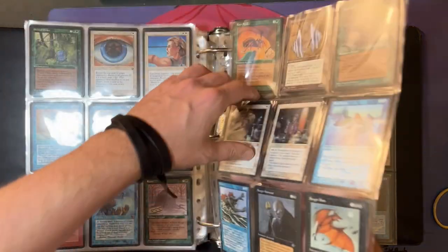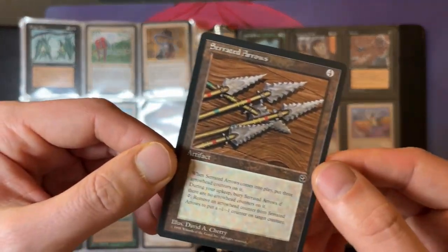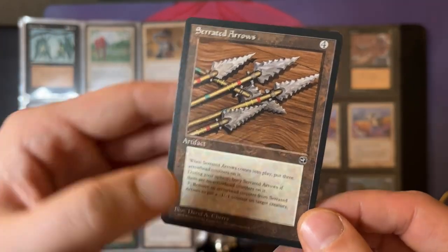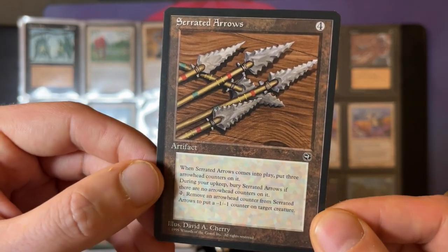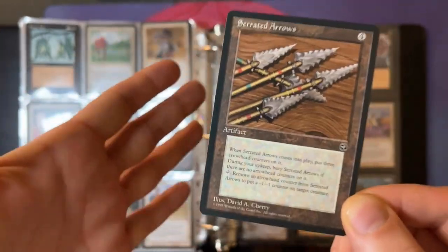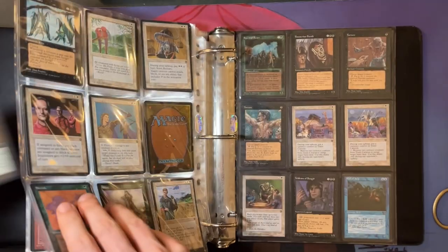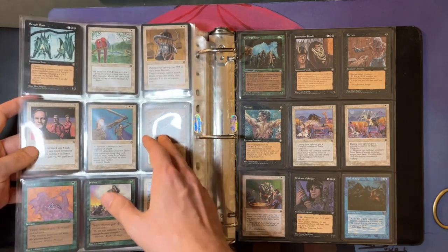Serrated Arrows was one of the cards that also saw a little bit of play when Homelands was still in the running. You can tap it and remove an Arrowhead counter from the arrows to put a minus one minus one counter on a target creature. It comes into play with three Arrowhead counters, so if you use this wisely it can be super annoying for your opponent. It's quite a good card — if you can find a way to refill those counters. To today's standards it's super weak, of course, but back then it was pretty good.